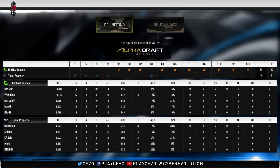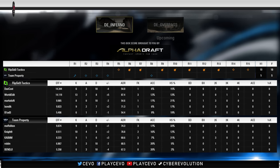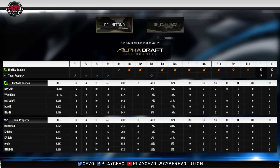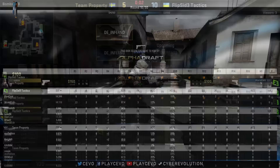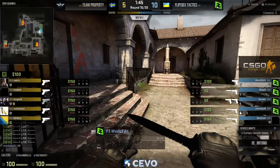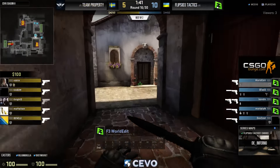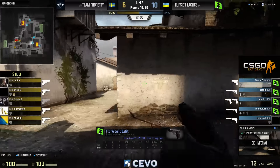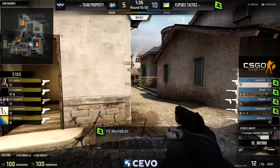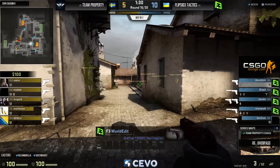Property could hope to win the pistol to extend the life of this map a little bit, but no matter what, the way Flip Side Tactics have performed on the CT side against better competition — beating some of the better European teams recently — this should be no problem. Flip Side to secure this one. After this pistol round, I've got an important question for dust.